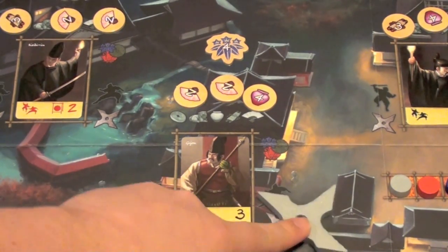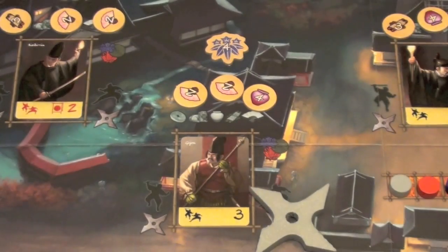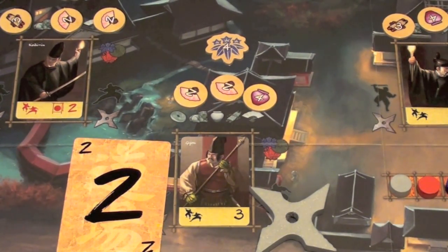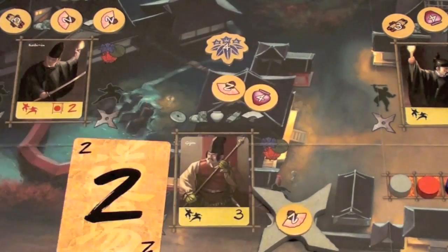So I place my shuriken to the right-hand side of this guard, and I begin taking my turn by playing one of my cards to beat him. I play this two, and the two is under a three — so I'm going to beat this guard. I would take the lowest-valued good that the guard is protecting, which would be one of these fans. I'd place this on top of my shuriken, and then I'd have the option to go again.